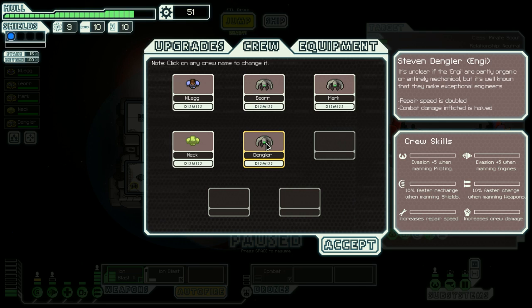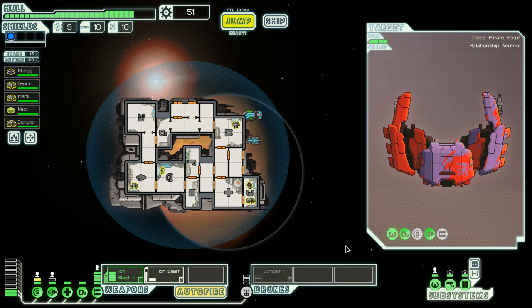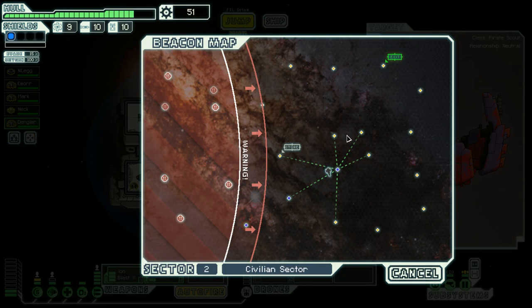Dangler — repair speed has doubled. They make exceptional engineers. Where should we put him? Put him in the drone room. Do we get any benefit from that? I don't see any extra stations, so we don't get much benefit from having this extra guy right now — he's not working the ones and twos. We need the most lady fingers possible, let's press on.